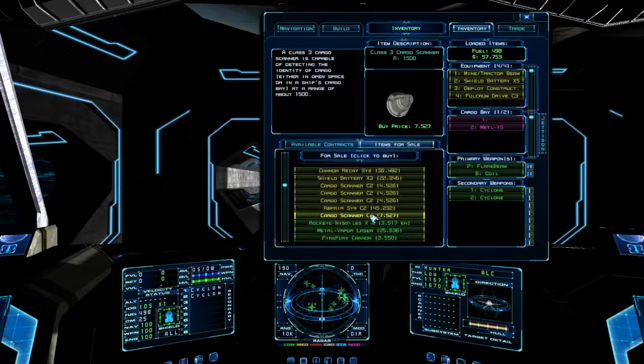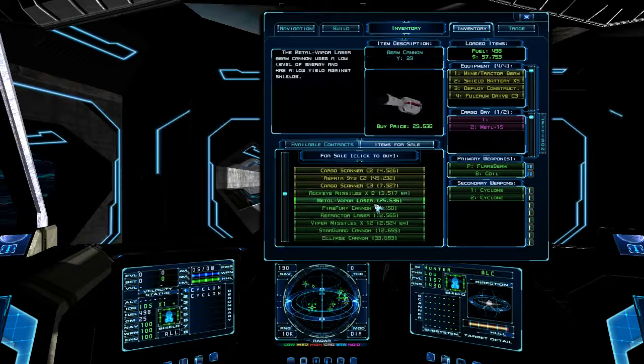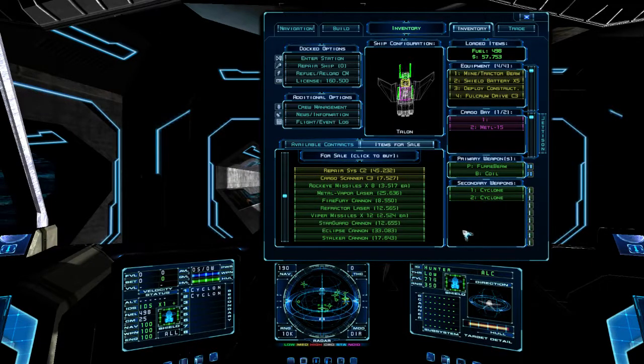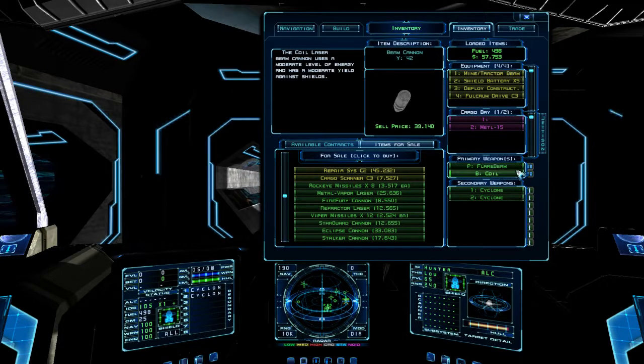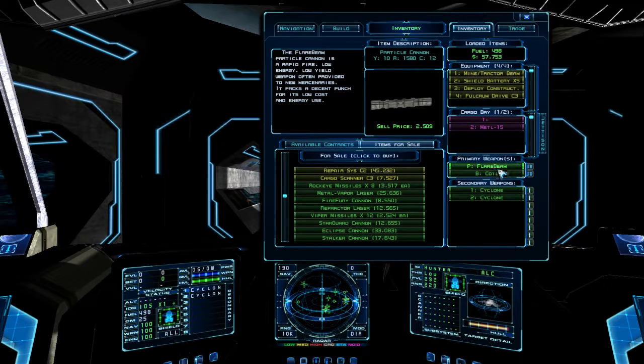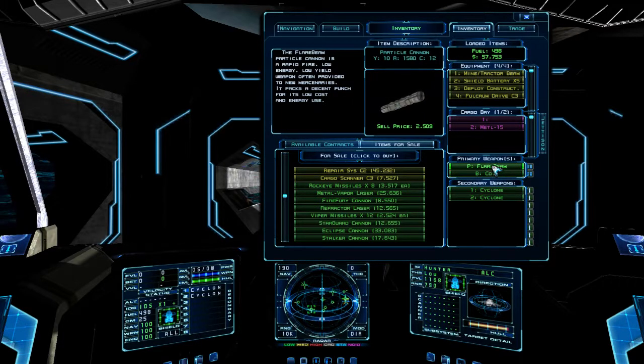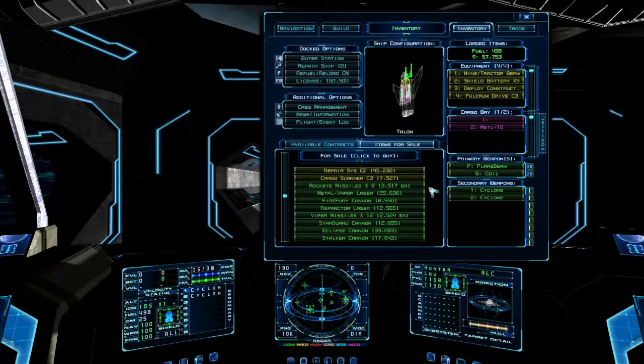You can upgrade your ship and fit it out with different drives, scanners, repair systems, and shield batteries. Down here in green we've got weapons and missiles you can purchase. I've got two missiles at the moment and they're disposable — once you use them you'll have to buy replacements. Your primary weapons include a cannon weapon and a beam weapon. The beam weapon is useful for taking down enemy shields and the cannon weapon is useful for additional damage.